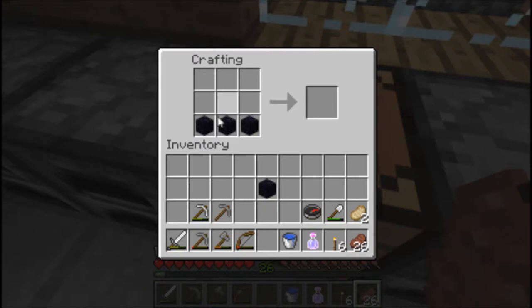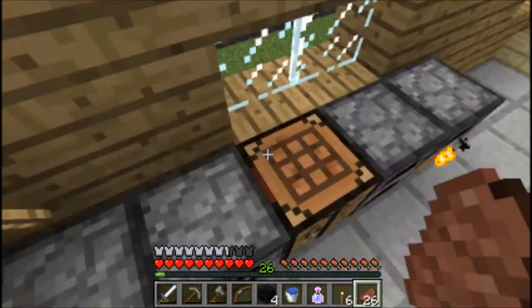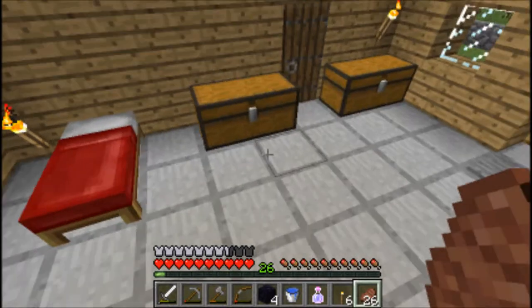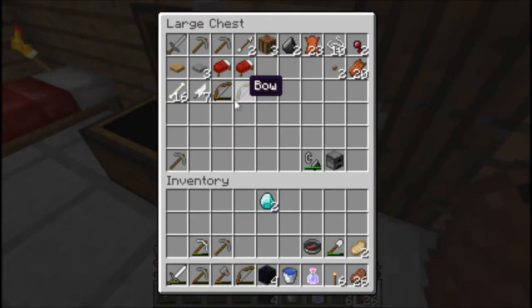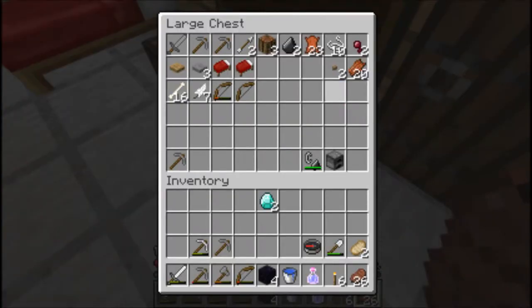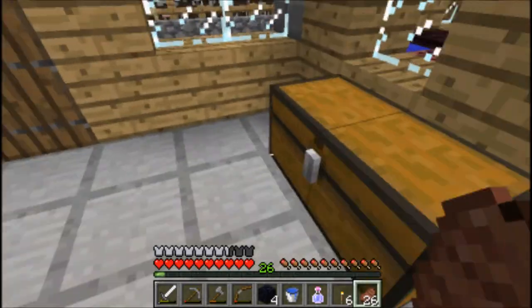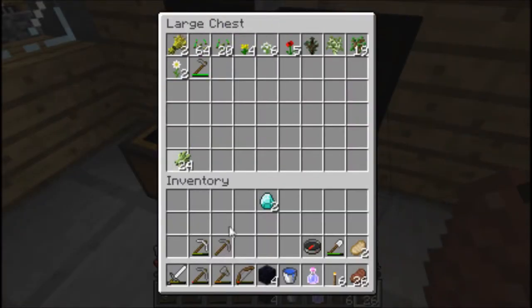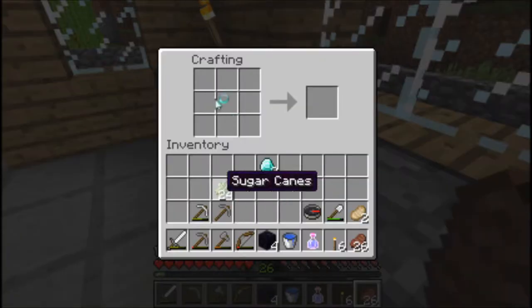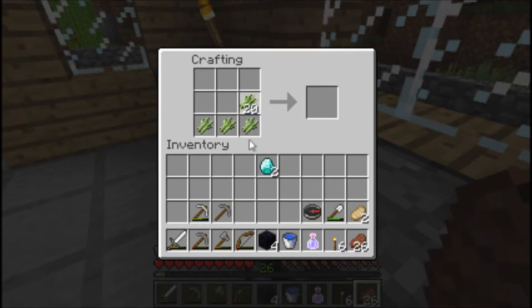Let's see - I think you need four obsidian, two diamonds... I forgot how you make the enchantment table. Okay, three - no, we need four obsidian and two diamonds. Oh yeah, four obsidian and two diamonds. So we have three diamonds with one extra, which is fine. But we also need a book, and we don't have a book. We need paper - I have no clue.